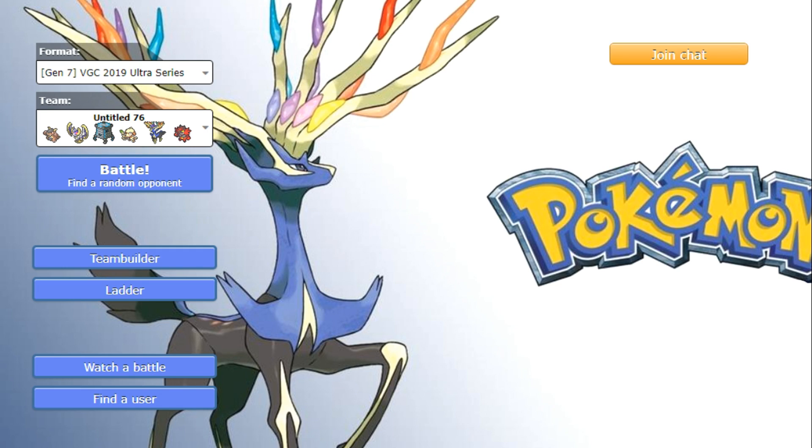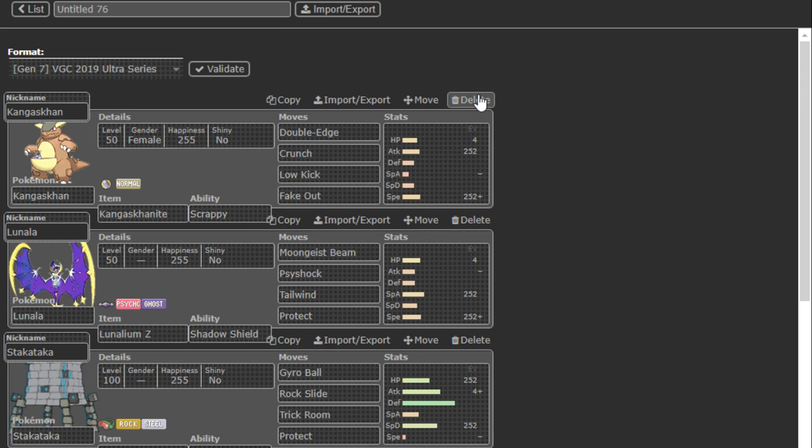It won both international championships. Now let's get into the team. We got Mega Kangaskhan here, which I think is really good on Xerneas/Lunala teams for multiple reasons. One of the problems in the mirror was you didn't have exactly a good switch-in to the mirror's team other than maybe Smeargle or Incineroar.